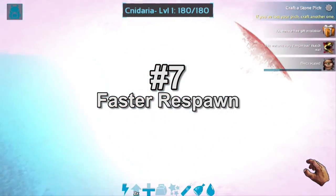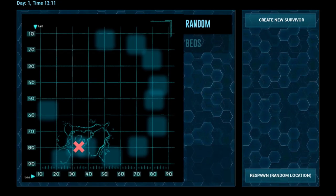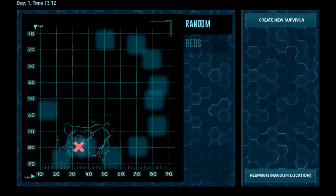Number 7: Faster Respawn Time. If you die in-game, you don't have to watch an ad to respawn faster. You can respawn faster without the Primal Pass by watching an ad, but the Primal Pass saves you an extra 30 seconds. That could mean a lot in PvP.